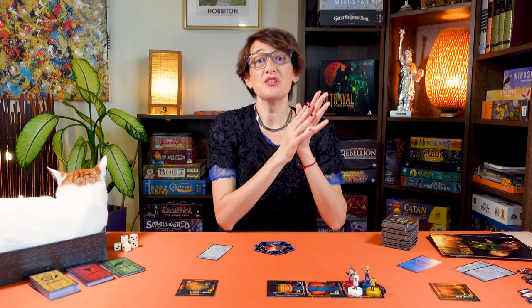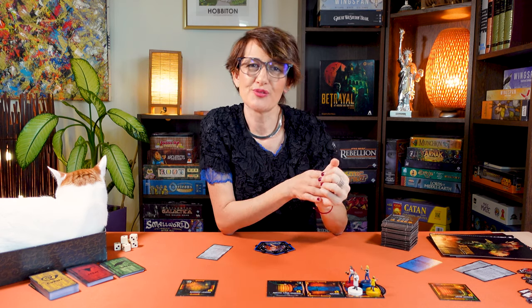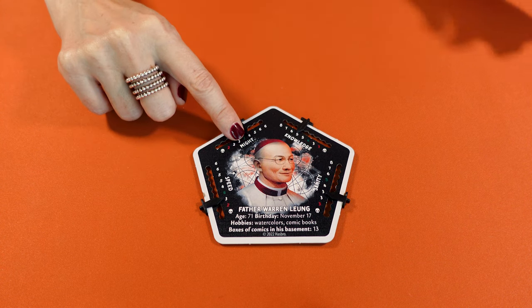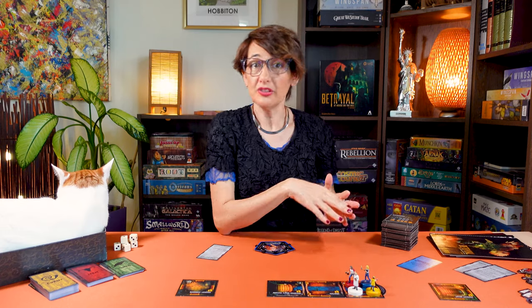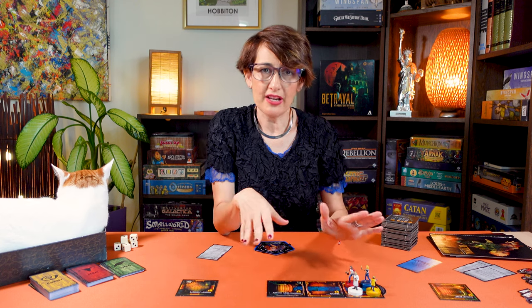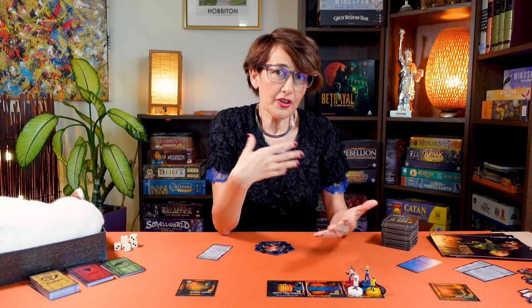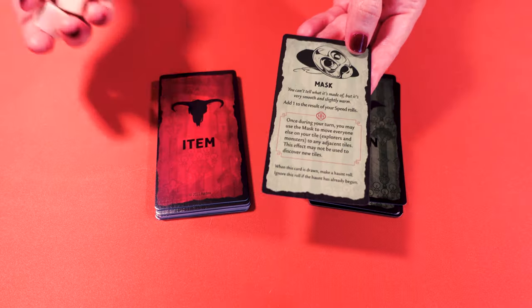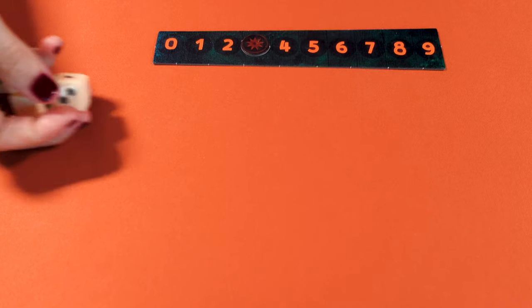Now I'll explain the different types of dice rolls, starting with trait rolls. If you have to roll for knowledge, sanity, speed, or might, roll the number of dice equal to the current value of that trait. Sometimes an effect will simply tell you to roll a number of dice — that is not a trait roll and is not affected by things that only affect trait rolls. The other type of roll is a haunt roll, which determines whether the haunt starts. Roll dice equal to the total number of omen cards drawn by all players. If the result is five or more, the haunt begins, and the player who just rolled is the haunt revealer.